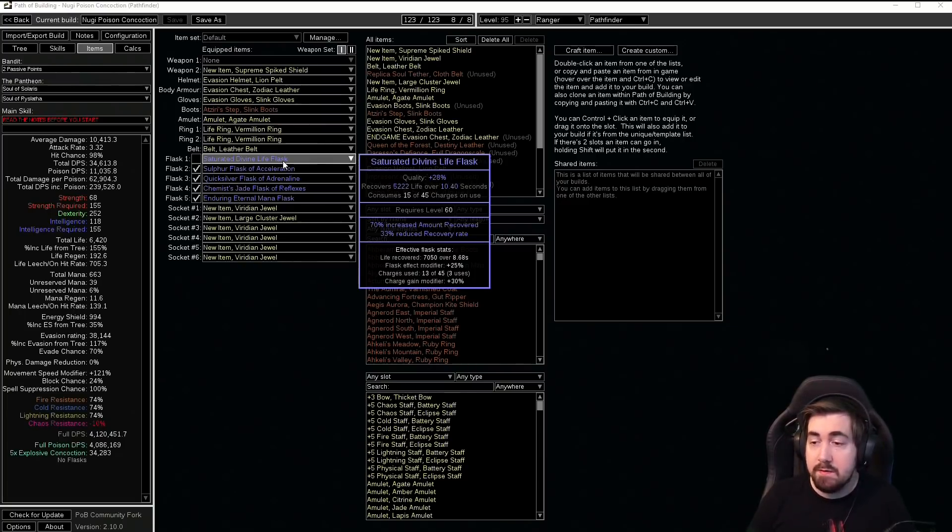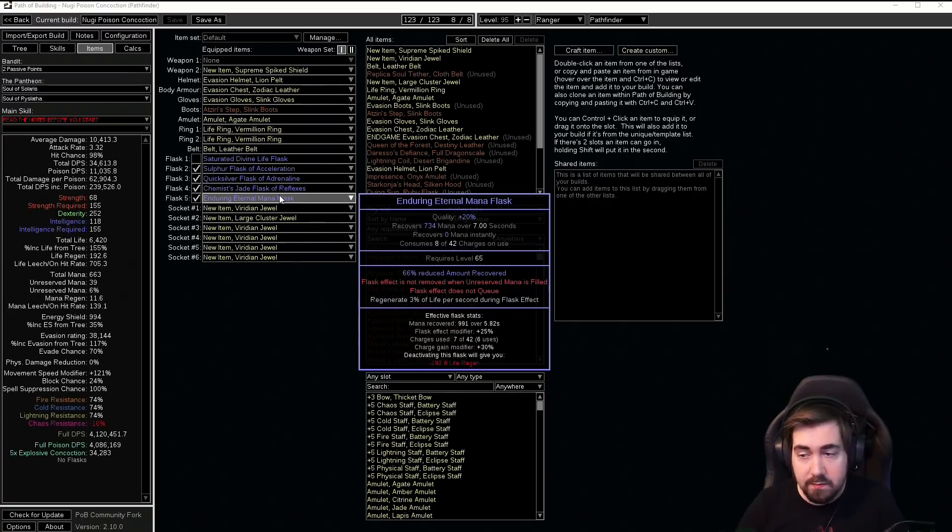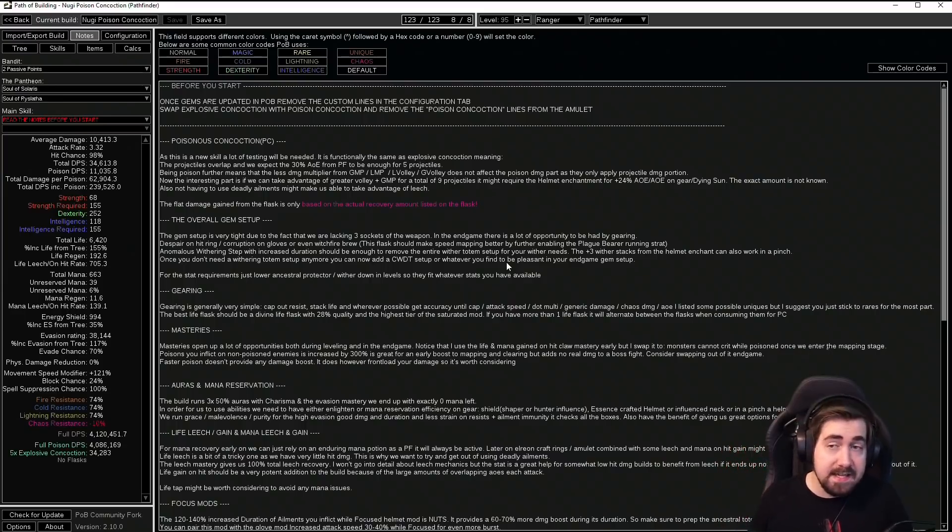A different thing for this build is that the Divine Life Flask is part of where the damage is coming from — there are now tiers for things like Saturated. The highest level is at item level 82 and you want to get the highest number possible. You want to get a Saturated Divine Life Flask, which you can get up to 30 quality — 28 is pretty easy. Hillock on Research at level 3 gives 28 quality, and doing Catarina gives 30 quality. It's going from around 5000 to 5222 base damage, so about 200 base damage — it is just min-maxing, but more damage is always better. For mana issues, you really want to make sure you have an Enduring Eternal Mana Flask.